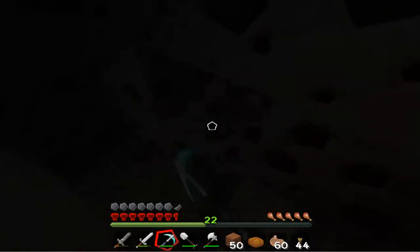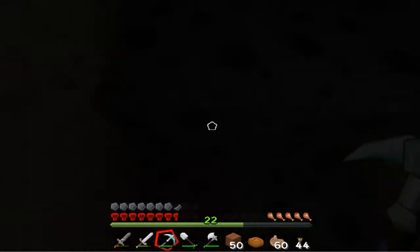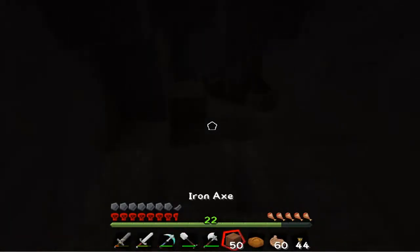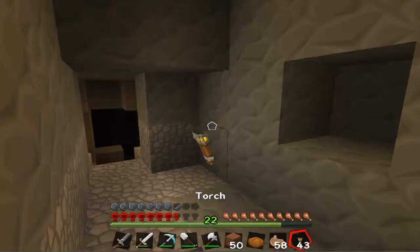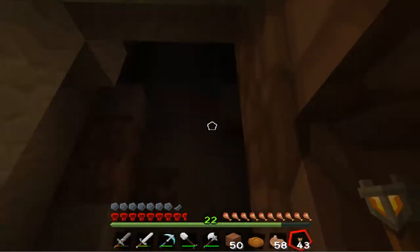I'm gonna start digging like this - still digging straight but I'll start digging downward. It looks like I found something. The only problem with strip mining is you could find something really good or you could find a little cave. This does not look like a little cave.